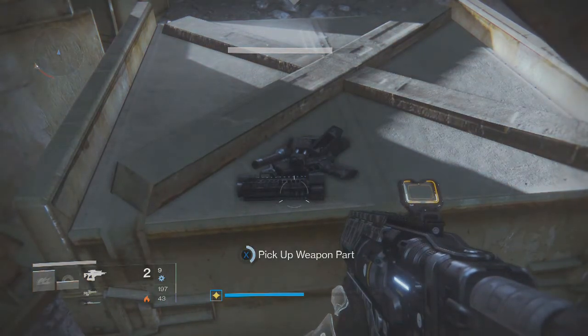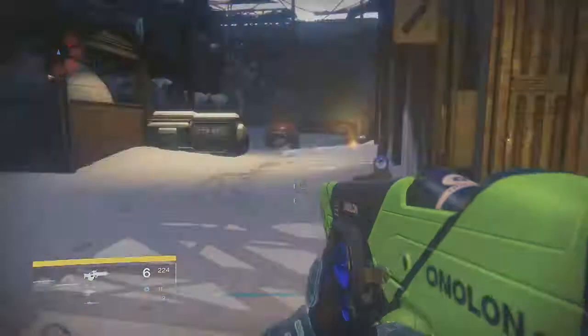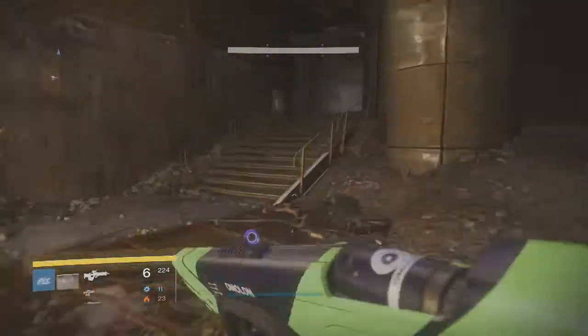Once you complete this, stay in the patrol mission and head over to where you would fight the walker in the strike. It's past the rocket yard and past that first set of enemies. There will be a little marker indicating where the second part is, and then you'll head over toward the walker tank area after you find it.